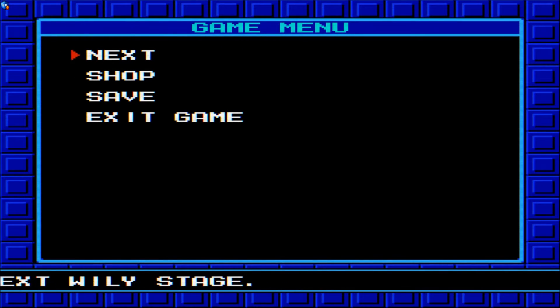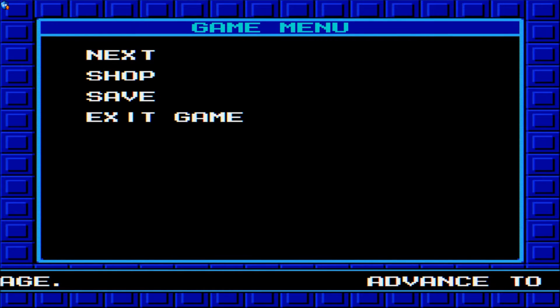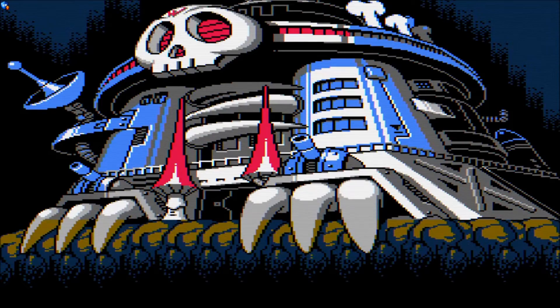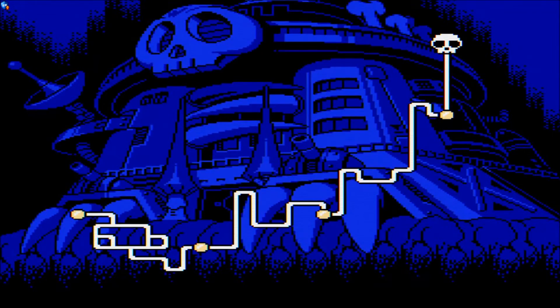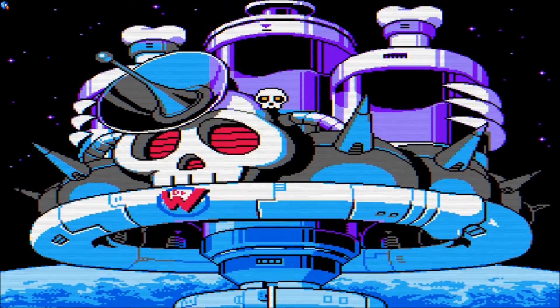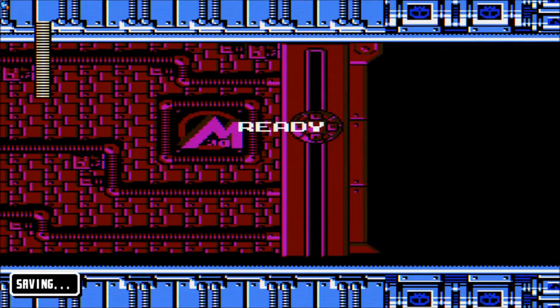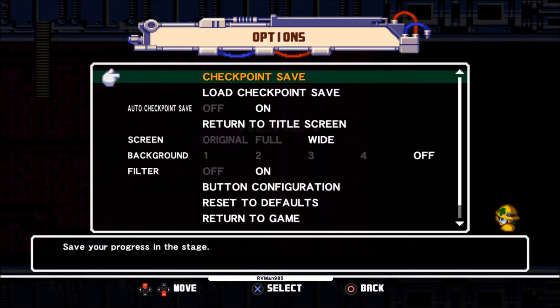Welcome to the finale of Mega Man 10. In this episode, we're going to finally catch up to Dr. Wily, so we can get all of the cures that he had created to try to sell off to the people. Just exactly how much money did this man swindle from people in Mega Man 9 to build this castle? No matter how many times I see it, this still trips me out. That is a lot of money he wasted, all for an elaborate scheme for the prototype of the Maverick Virus.